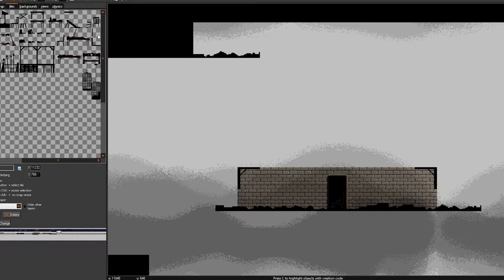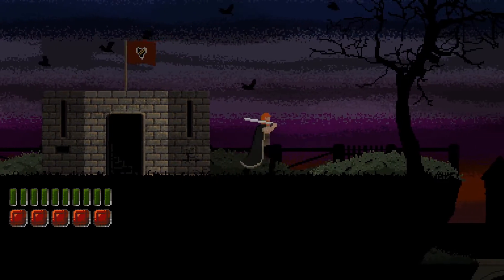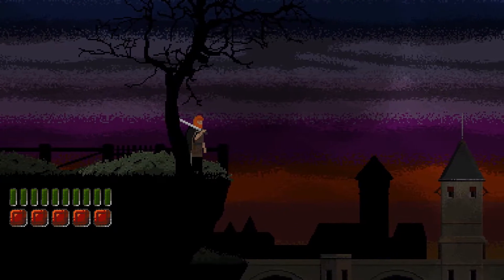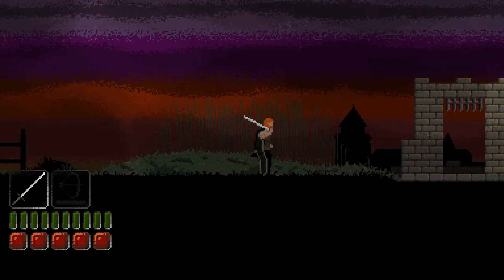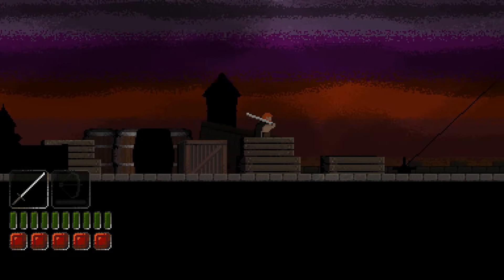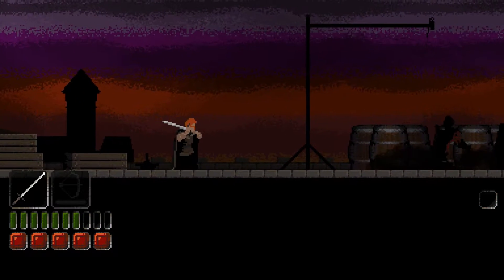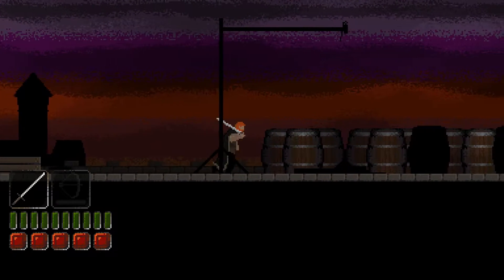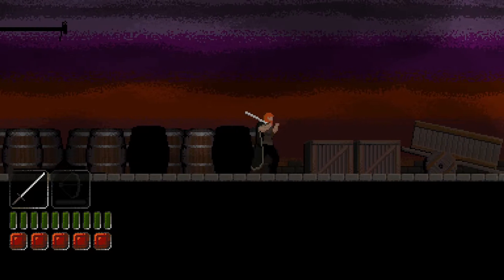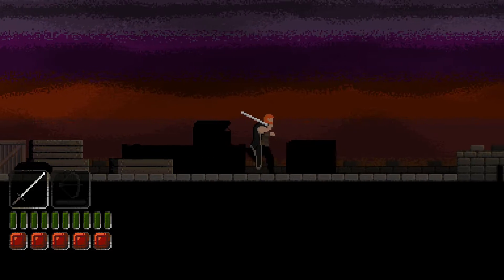This month also saw completion of the bridge level. This level is nearly complete — it's missing a special effects layer that the other levels currently have, such as the smoke and embers in the village, the rain in the church level, and dust in the catacombs. That should be finished up very shortly. This level is the largest in the game so far by quite a big margin, and it also marks the halfway point in the game. It is far less linear than the previous levels and has a noticeable increase in difficulty.